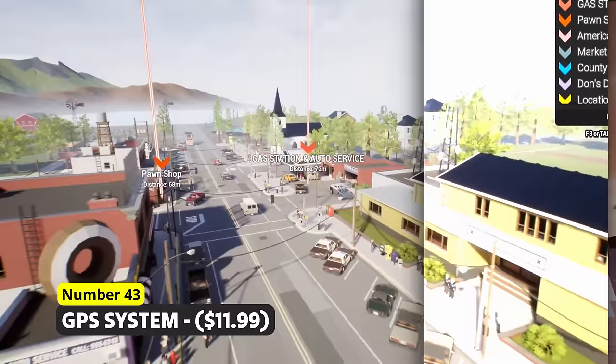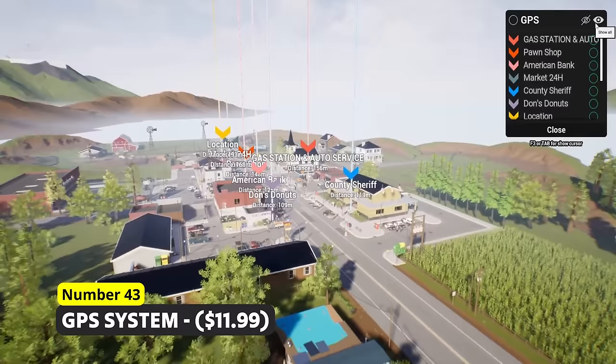Are you still knowing where we are going? Number 43: GPS System. Never lose the overview of what GPS locations still need to be visited but always exactly know where you still need to go.